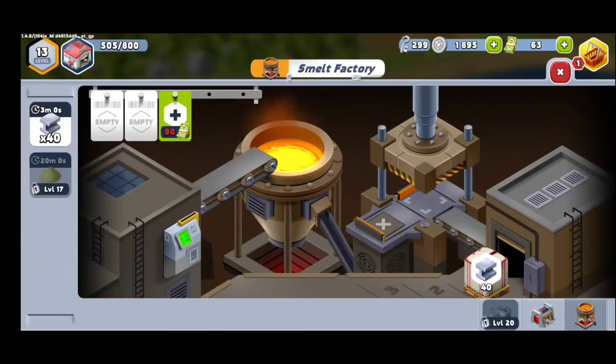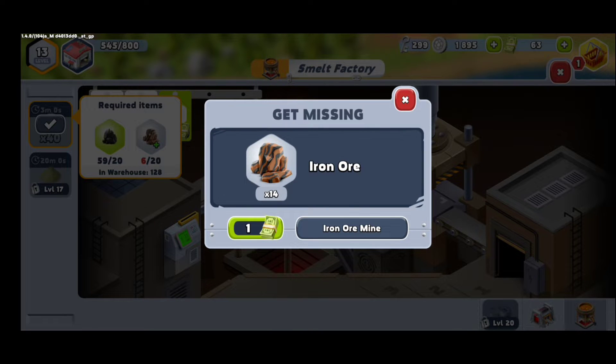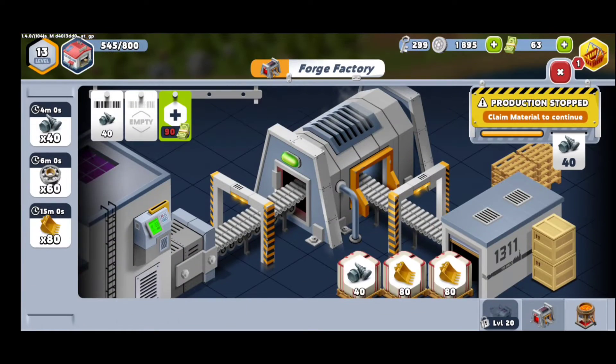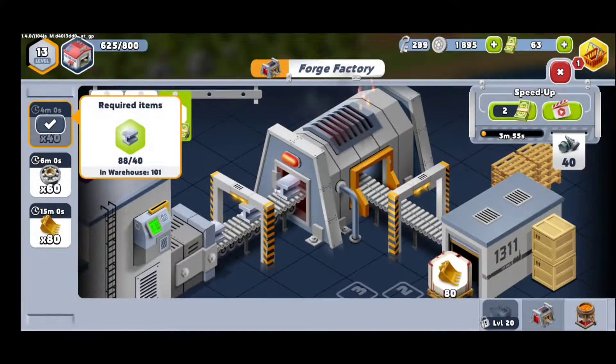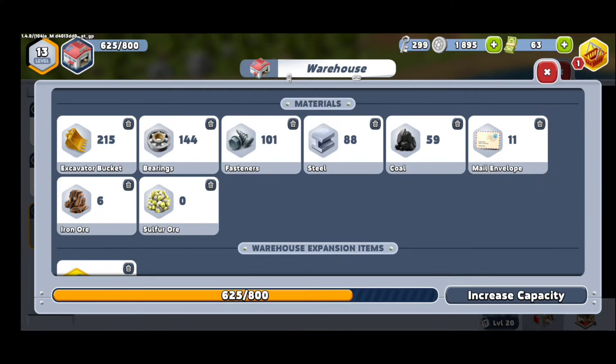You're going to have these two factories at first. You're going to be able to craft from coal and iron ore — you can craft steel. With that steel, you can craft things like wheels and more. You're going to go to the warehouse where you'll have every material: excavators, bolts or fasteners, steel, iron ore, and sulfur ore.